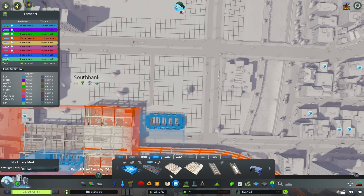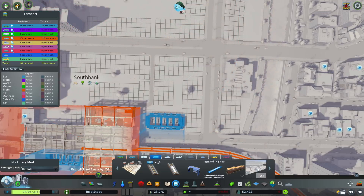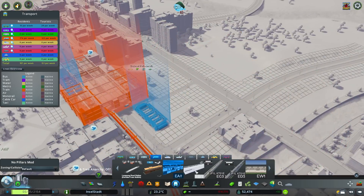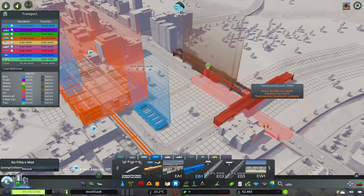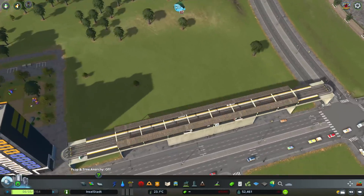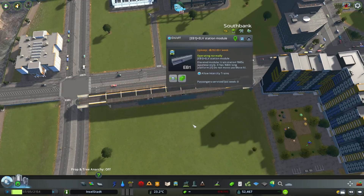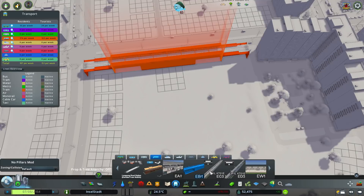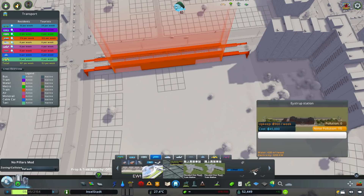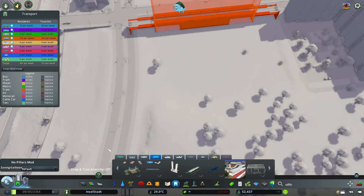Let's have a look at the train station options. We have the generic one, and then there's this one - I want it raised up for this area. This one is really really big so maybe not. This one looks like it didn't download correctly. Let me just place it and have a look. This one's too long, that one's too big, this one's too old and low - okay let me keep looking.